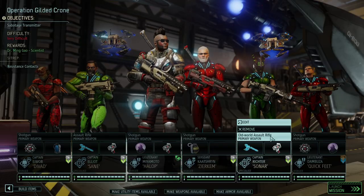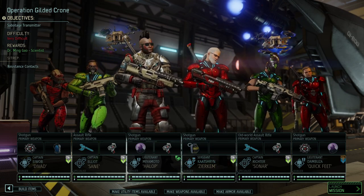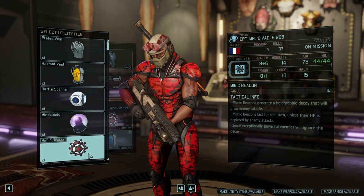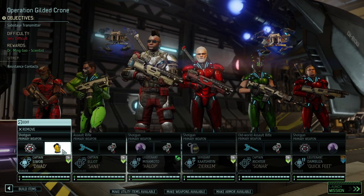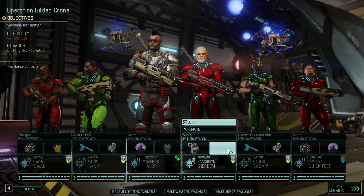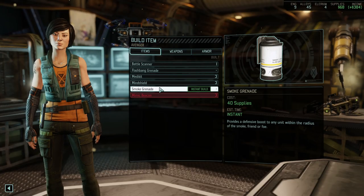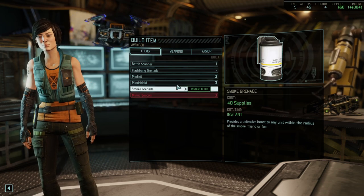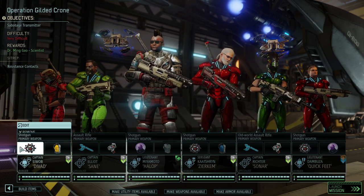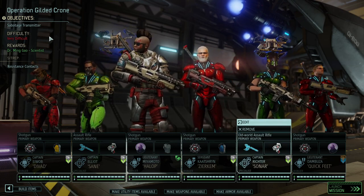I tend to like putting hit points or dodge on my specialists just to make them a little bit more tanky. For the Rangers we got some really nice items. Diva tier already has armor; I'd like to give him the hazmat vest to protect from environmental events. Halop gets the plated armor. Zirkem can take the stasis vest. We've got a mind shield, quick feet, mimic beacons — essentially three mimic beacons and three vests. That's good enough for me.